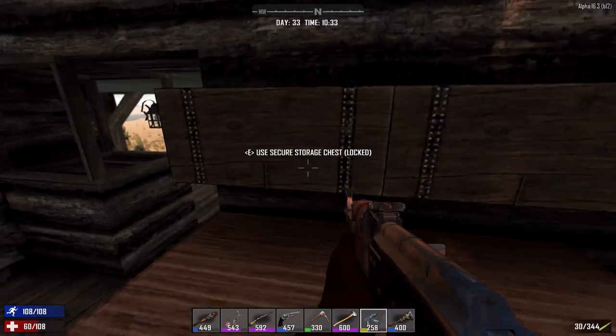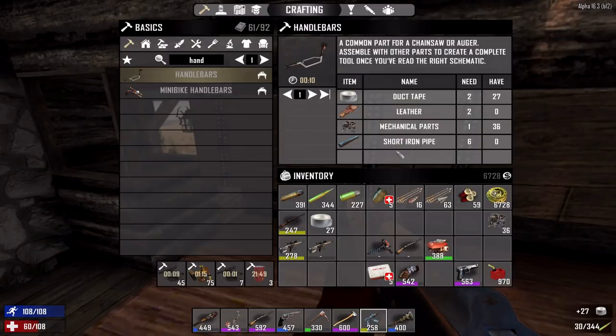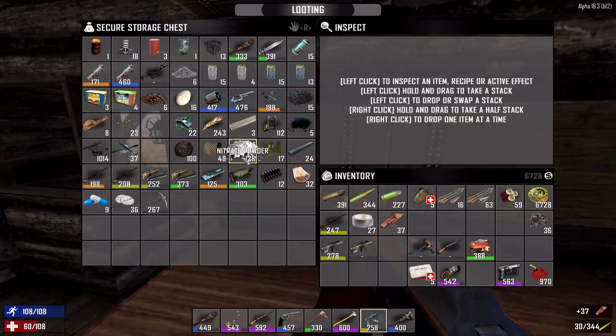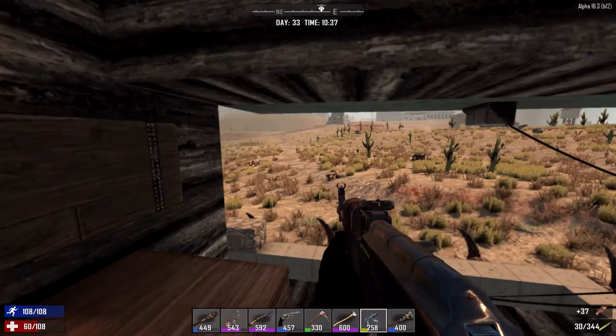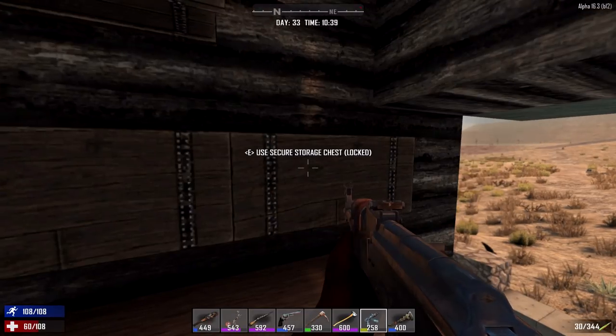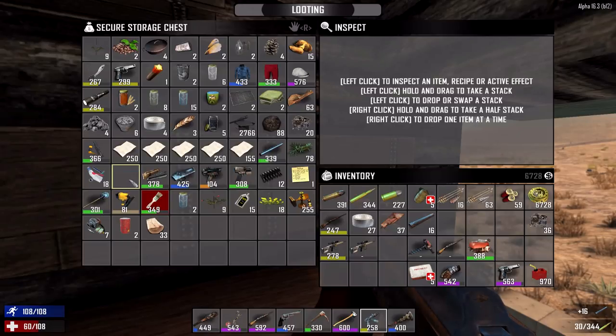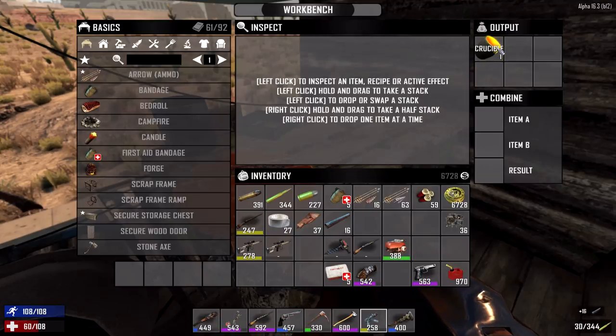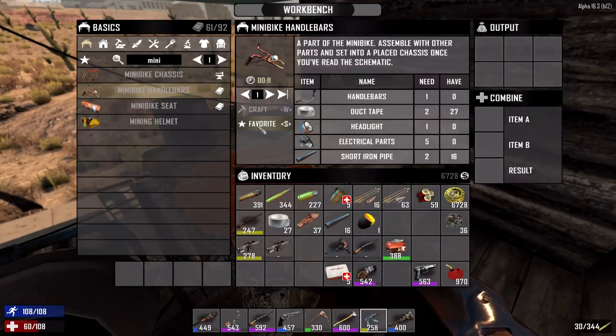We gotta get some duct tape — boom shakalaka — right there. We need leather — boom shakalaka — right next to it. After that we need mechanical parts. Sorry, your ears might be getting just absolutely attacked by all these opening and closing sounds. Is that a zombie attacking our base? I sure hope not. But there we should have everything necessary. Oh there's the crucible baby! There it is — we finally put that thing down. We got the minibike handlebars. Wait, we gotta craft handlebars first.